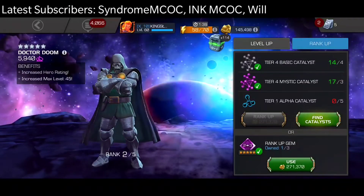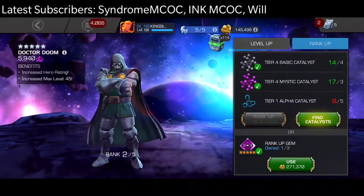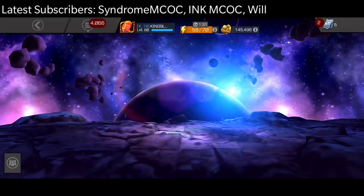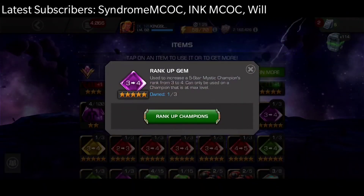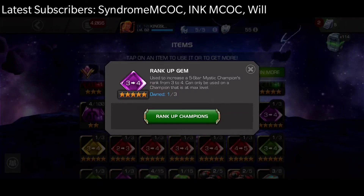Here we are going to use a 5 star awakening gem — I didn't record it, so just showing the screenshot. Here we have the rank 2 to 3 awakening gem; he is already rank 2. We also have the 3 to 4 five-star rank-up gem. That is going to be it for this video. Thanks for watching, have a nice day, and subscribe to the channel for more content.